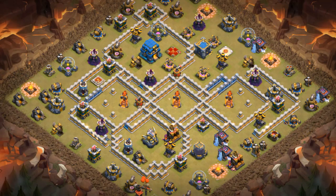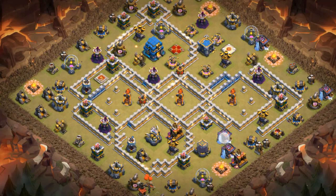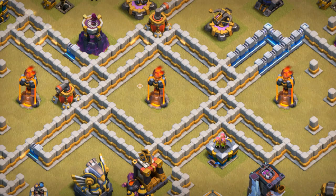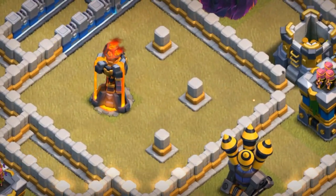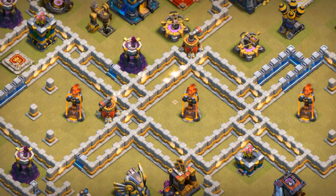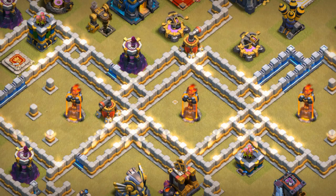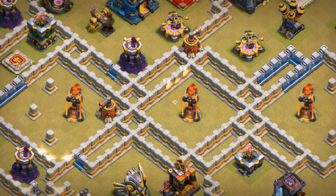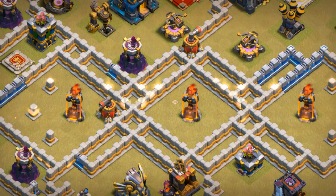I'll now go to Part 2 of the video, which is the actual base building. The first step for me was starting with the Infernos — I did the core Inferno and then attached the other two Infernos. I also decided to have wall pieces around this side Inferno and also this side Inferno. Archi's base had storages to stall Witches or Hybrid, but I was a bit afraid of a Queen Charge going into the storages and then into the Inferno, so I just used wall pieces which would funnel the Queen out.